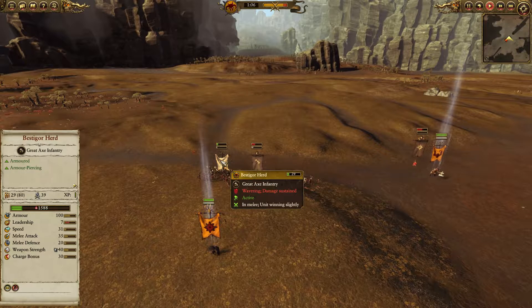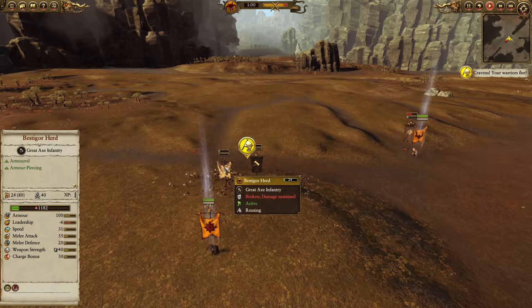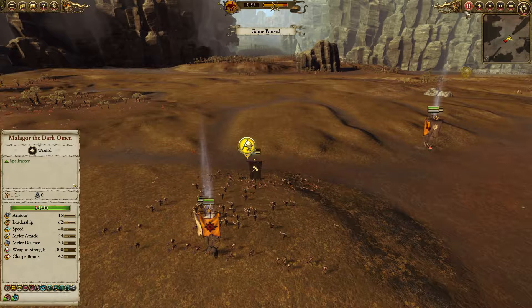However, I'm trying to bait the General so he wouldn't affect us. Now when the battle starts you can see that melee attack is indeed very high — even 105 — but weapon strength is only 44.